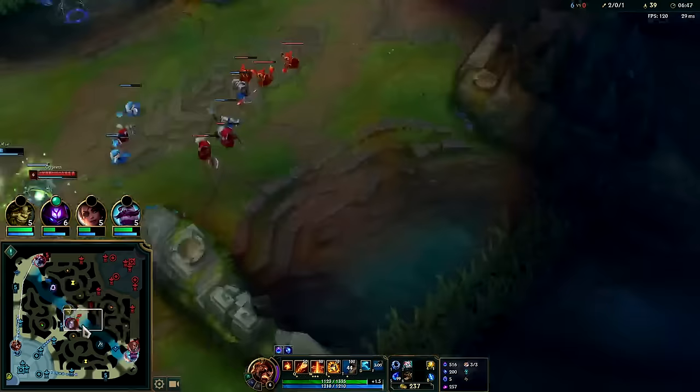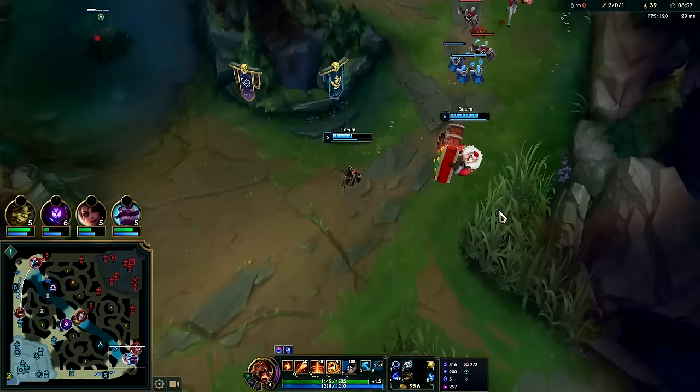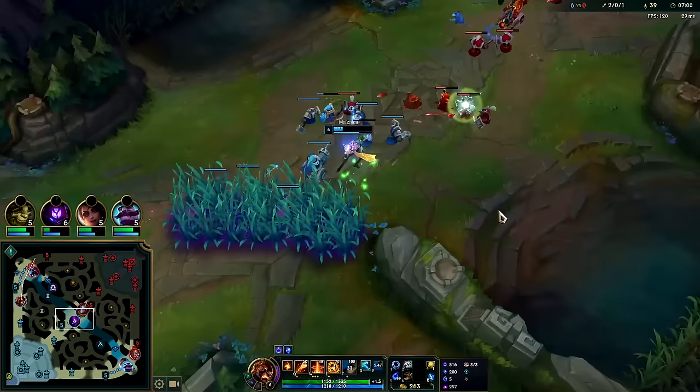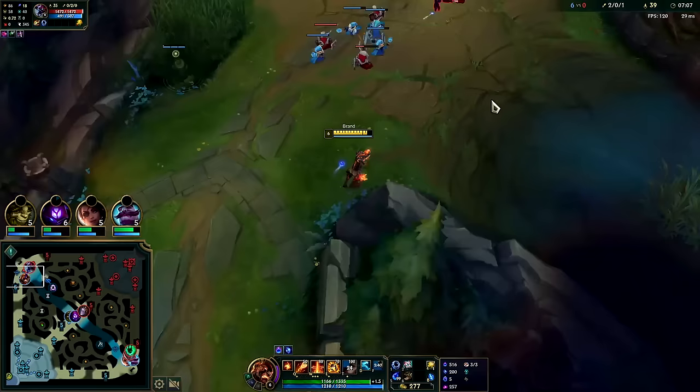Brand's even better if you're dueling with your jungler because you're off-meta and can play as aggressive as you want. With high value plays — it's not just 'play aggressive and lose.' You can play aggressive and step on their head. If the enemy jungler camps you, having your jungler means you win the 2v2 pretty consistently. In solo queue though, every time the siren comes it's just luck.